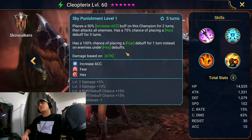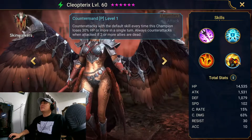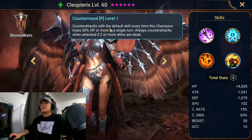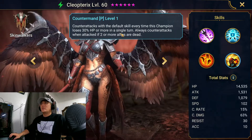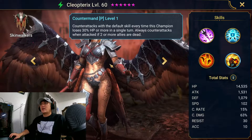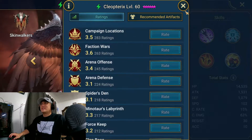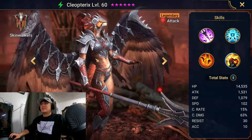Her passive: she counter attacks with the default skill every time this champion is at 30% HP or more in the signature, and always counter attacks when attacked if two or more allies are dead. I really don't know how well she's gonna perform for the Hydra. She just seems like just a bird.